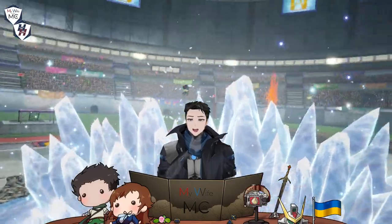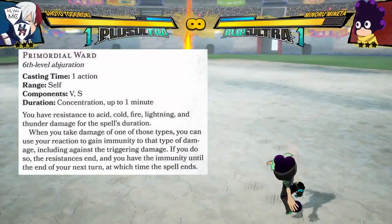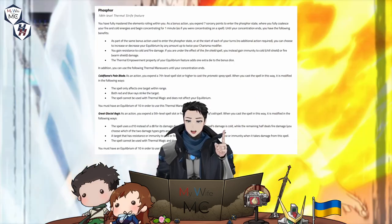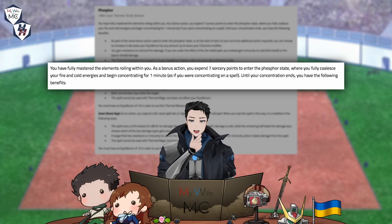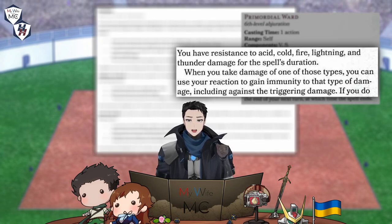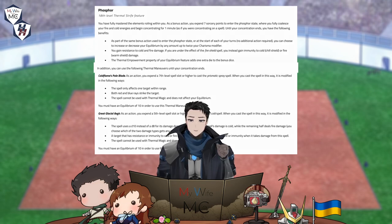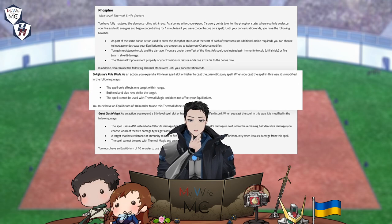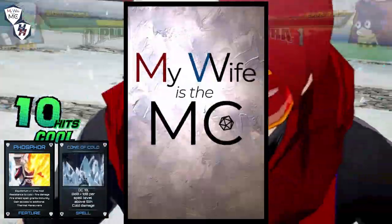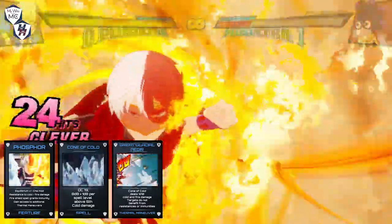Ahem. Excuse me. Anyway, looks like Mineta is finally showing some plus ultra spirit. Looks like he's piling a bunch of fire-resistant balls on himself to serve as a barrier. Excellent! This is a perfect opportunity for Shoto to showcase his last feature: Phosphor. With this 18th-level feature, he'll use 7 sorcery points to fully immerse himself in his Thermal abilities, granting him nearly complete control over his Equilibrium. Given Mineta's resistances and potential immunity, it might seem counterproductive to go on the offensive. Luckily, this last feature adds even more Thermal Maneuvers — Cold Flames, Pale Blade, and the Great Glacial Iger. This Thermal Maneuver cancels out damage resistance and immunities against fire and cold damage, and boosts the Cone of Cold spell's damage to a d10 to really make that spell slot work.